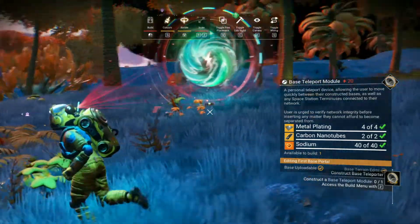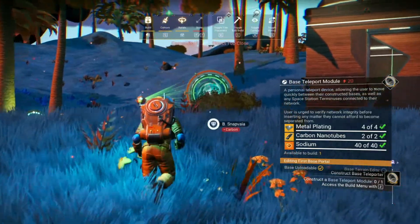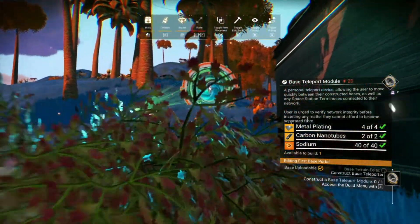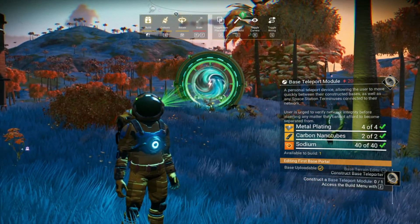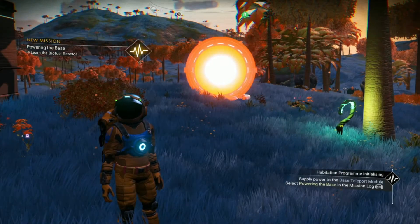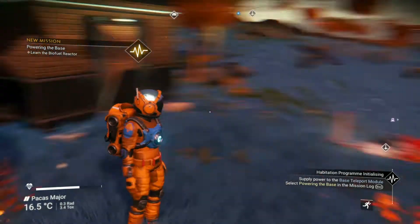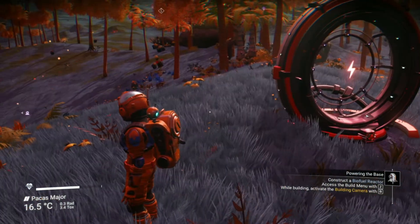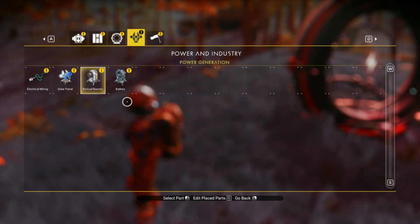It's going to want me to be standing a little bit further back because it's going to say it's too close. Yeah, this is a pain in the butt. There's a spot right there — boom. Base teleporter complete. Now I need to power the base. It wants me to construct a biofuel reactor — this is the only time I'm going to use that biofuel reactor.